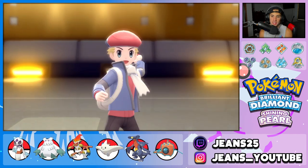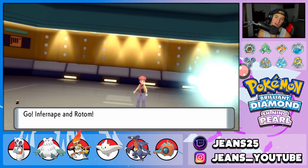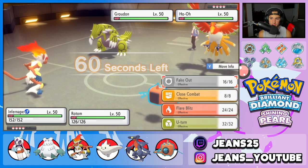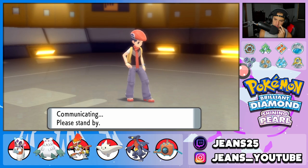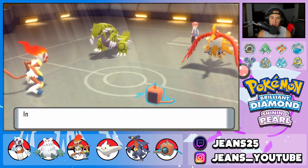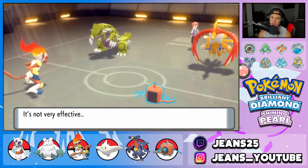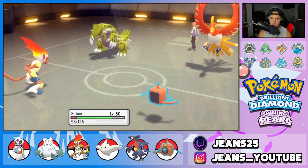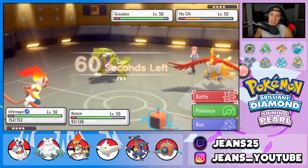He leads Ho-Oh and Groudon — exactly the two I was most worried about. I have Rotom on the field. I'll Fake Out Groudon turn one and Thunderbolt Ho-Oh. Rotom goes for Thunderbolt — Ho-Oh drops a Sacred Fire into Rotom for massive damage. Citrus Berry activates. I try for a Thunder but no paralysis. Groudon is flinched that turn and I'm not sure Infernape can outspeed the boosted Groudon.